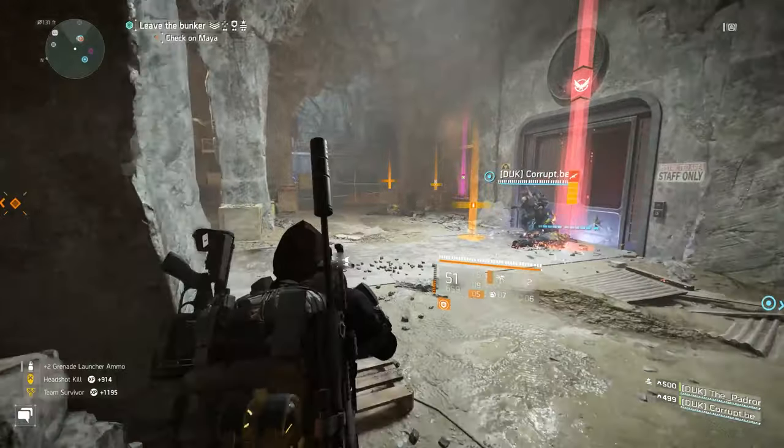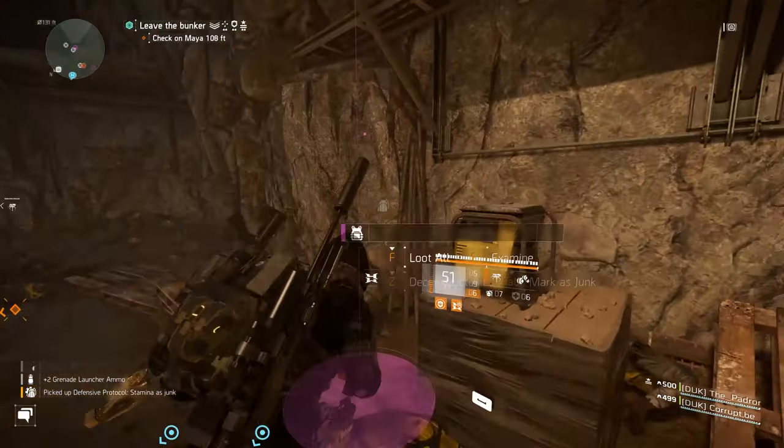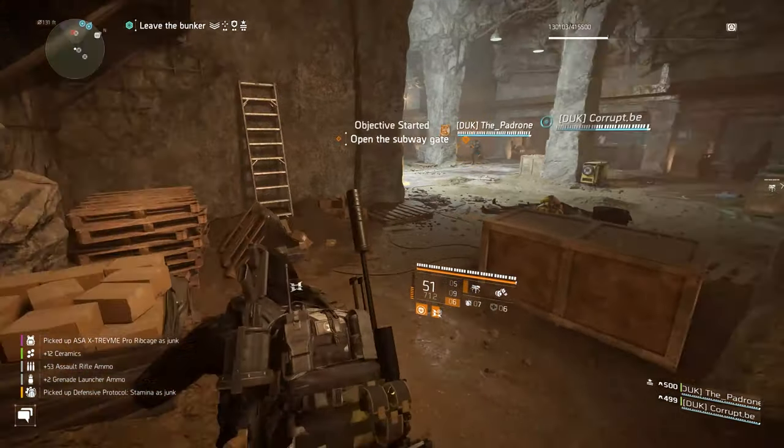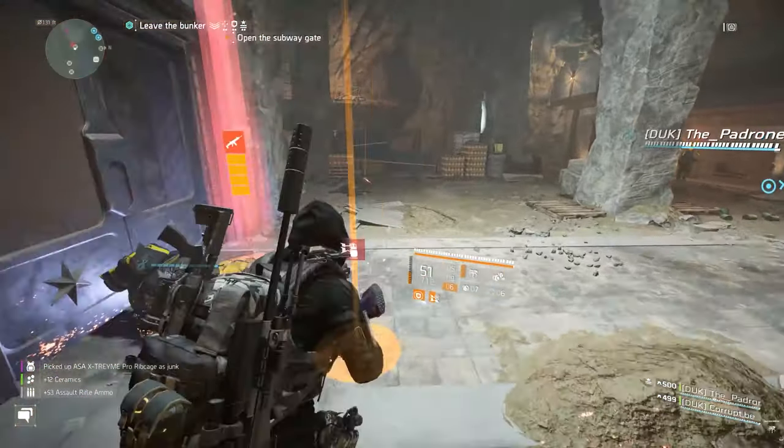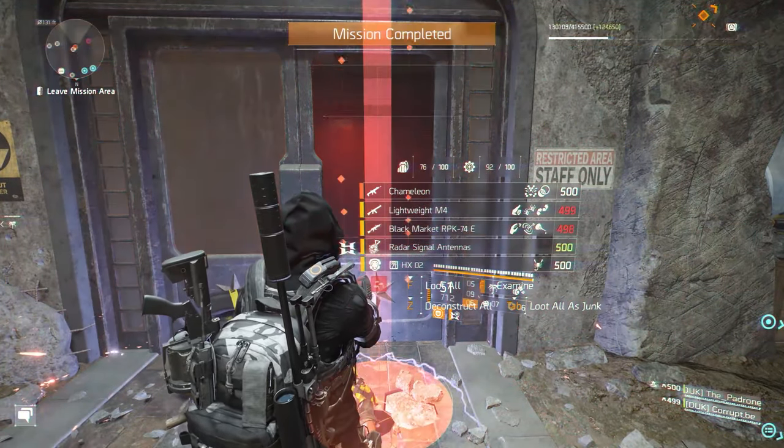Referring back to that intro footage of my squad and clan mate, the Padrone, I showed him vaulting over cover to go pick up his Chameleon, and I wanted to show you that so you can see that the NPC does not need to be an Elite or even a named boss for this Chameleon drop to happen.